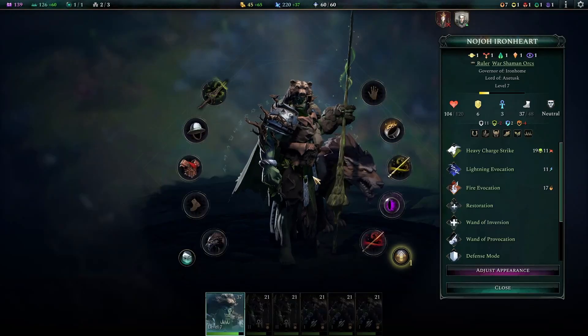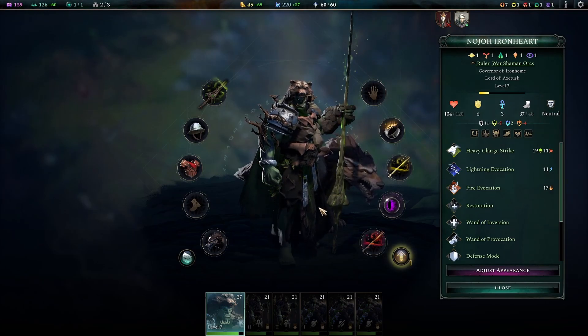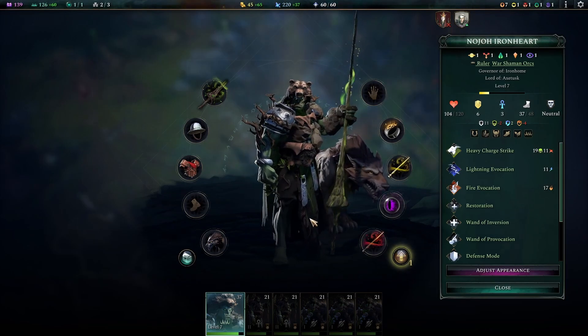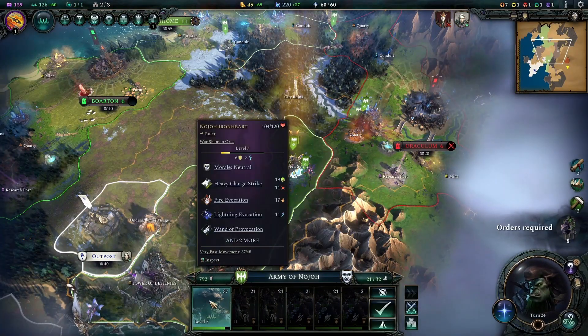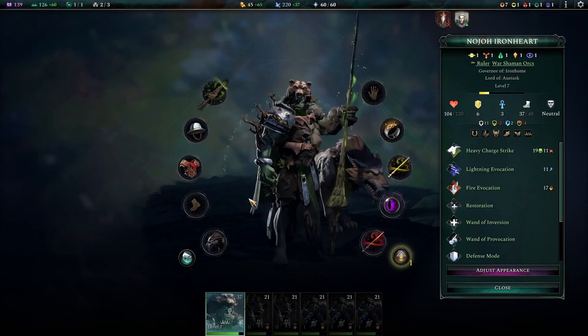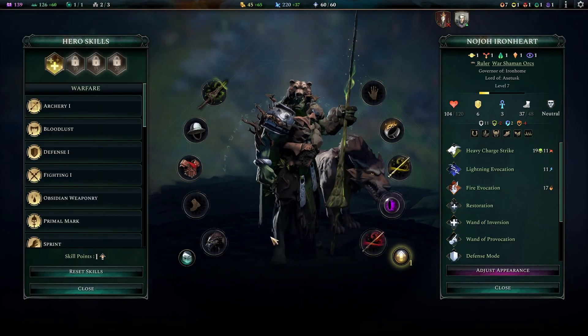Alright, wife's asleep, kids are asleep, let's play some video games. My name is not John Smith and today we're playing Age of Wonders 4. Last time we wanted to capture the city of Uraculum and we didn't get to it, but I hope today we'll manage that. But first things first, we have a skill point ready for our hero.